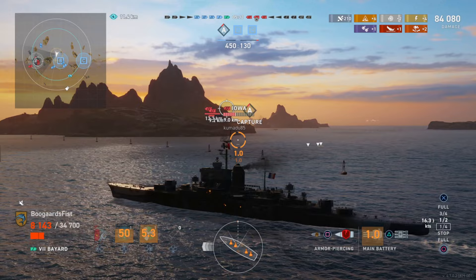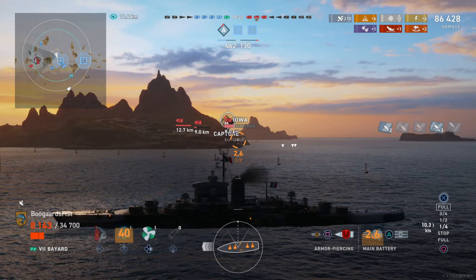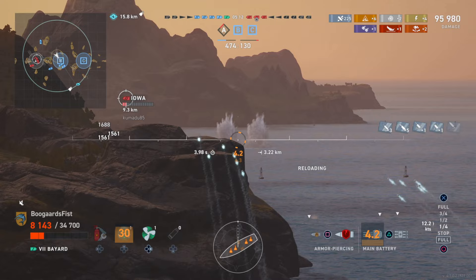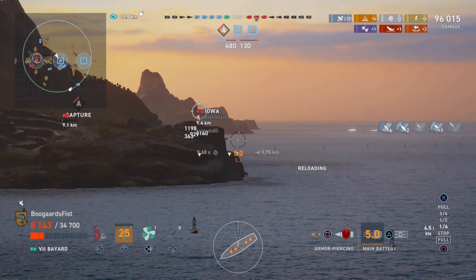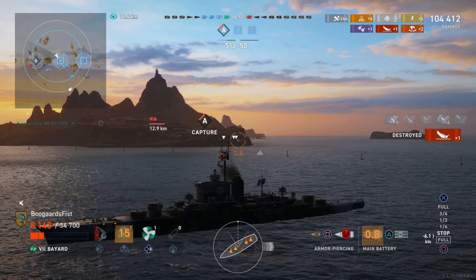Iowa coming around broadside — going ahead and loading AP. We need to be very careful with positioning: we don't want to go too fast and block the shots, we don't want to go too slow and get spotted and blasted. We've got quarter speed here, playing with the throttle. Playing with your throttle needs to be a daily practice — work it up and down, see what you can do with it. Here, the Iowa — you'll see the devastating damage we get here. No reload booster right now, but it's about 5K per shot every five and a half seconds, and the Iowa has no chance. We quickly kill him.